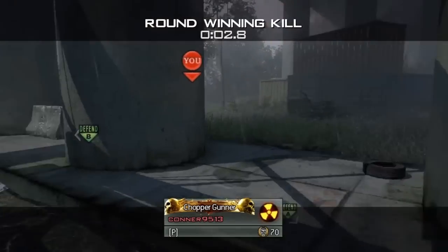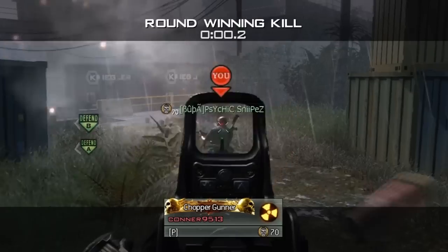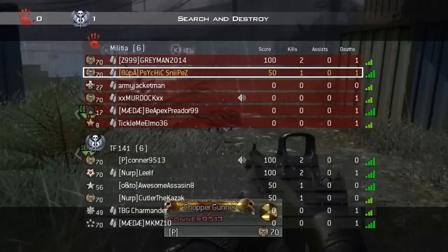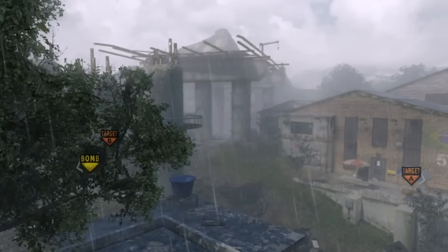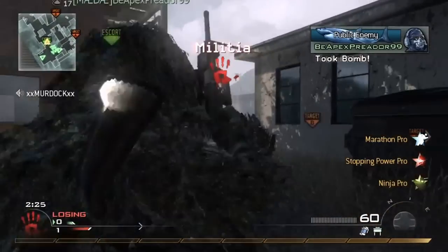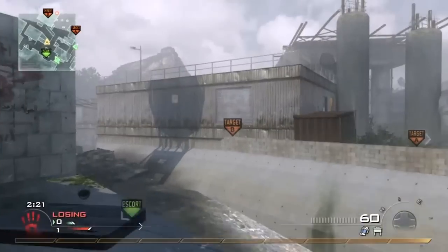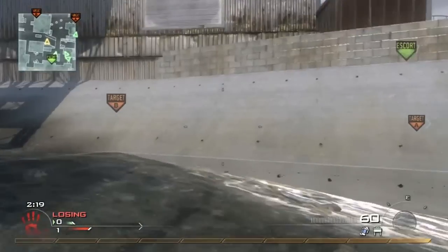The class I use for this is pick your favorite assault rifle and silence it. Mine's the TAR — that's my class right there. The TAR with Marathon, Stopping Power, and Ninja are musts, with claymores and a shotgun. That's basically the class I'll use 90% of the time, but pick your favorite assault rifle and do what you want.